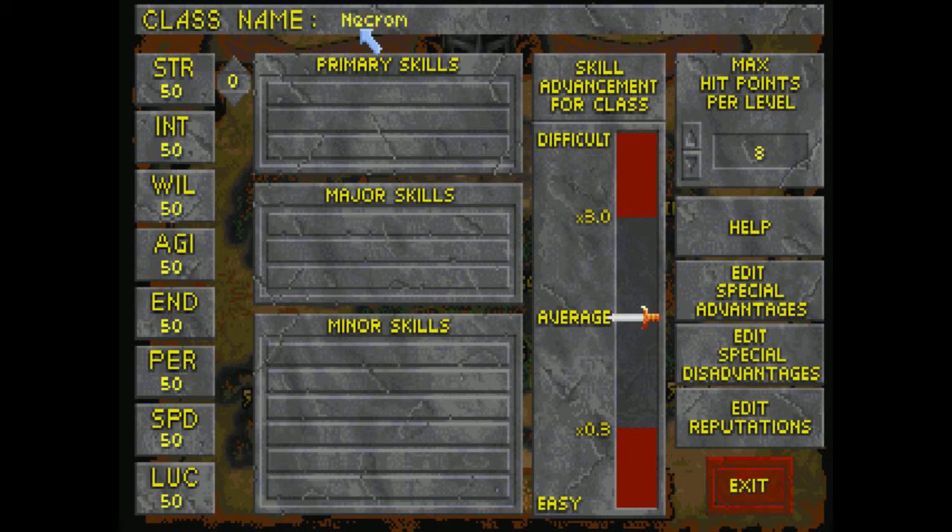As before, we're going to play quite an intelligent character — Altmer. We're going to call our class Necromancer. We're going to play someone with higher intelligence and willpower, and a slight deficiency in agility, strength, endurance, and speed.